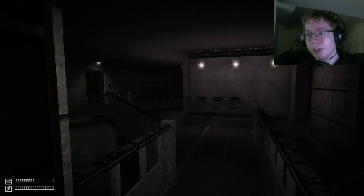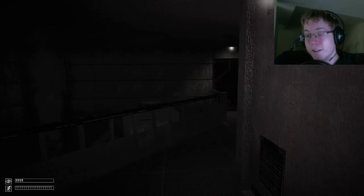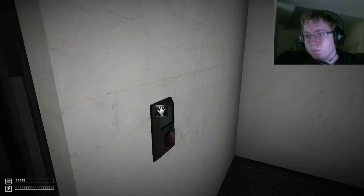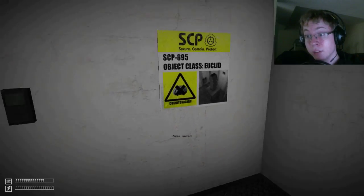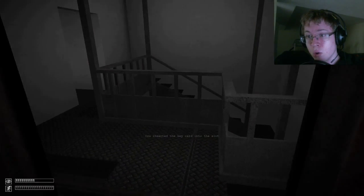The S-Navigator is now completely useless because every time I try to take it out my framerate goes to shit. Just wandering around. I actually think I'm not going to go down to the containment chamber because that summons 106, but I read that if you get into the control room...